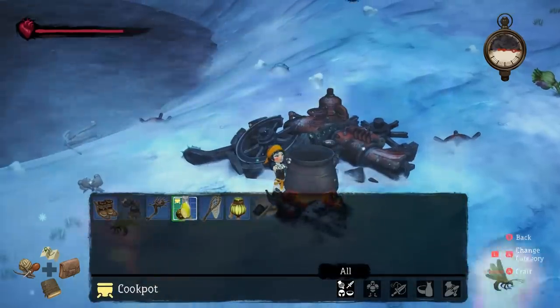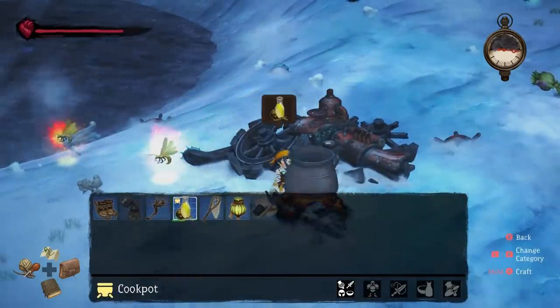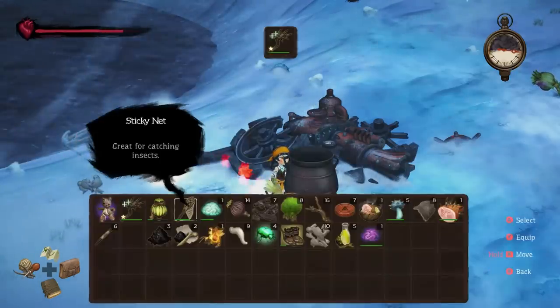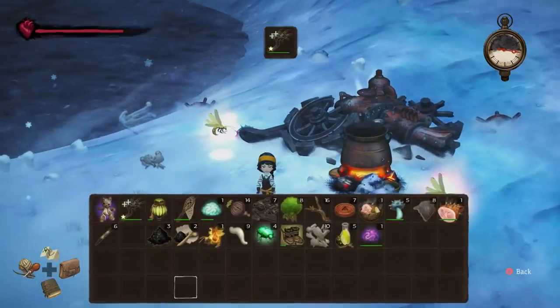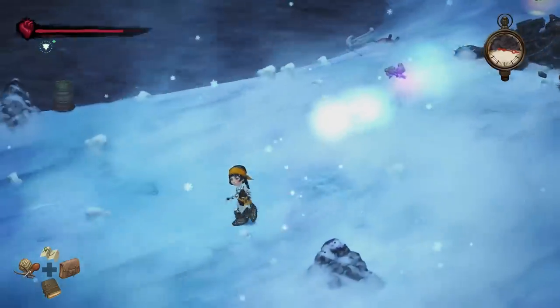Okay. So back to making juice. Alright. There we go. I don't think sour fruit juice has a durability meter — yeah, it doesn't. So I'm good to go. I'll have to make some more boots. I do wish fewer games had durability systems.